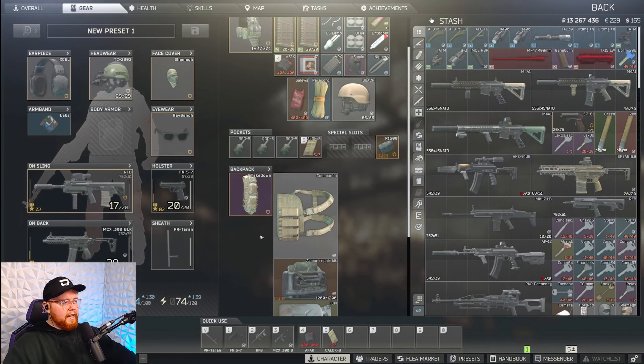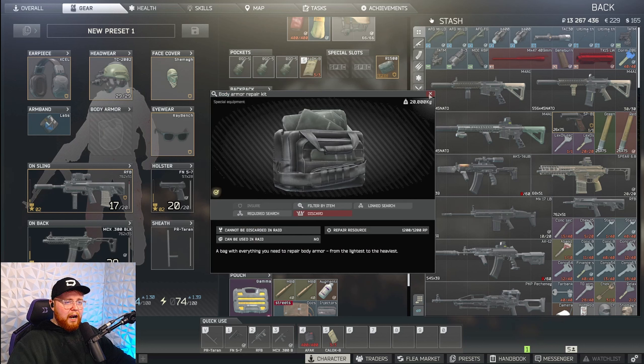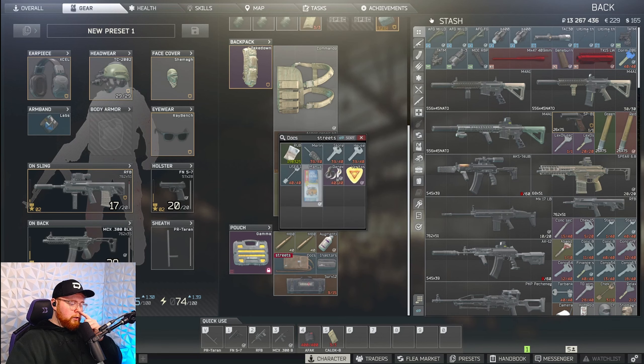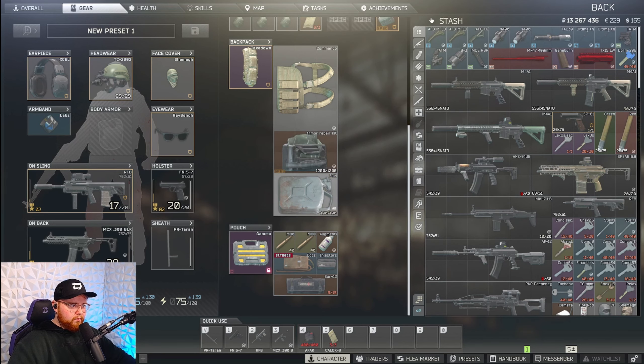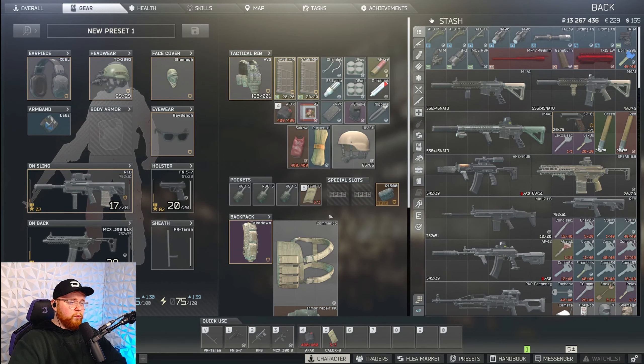As you can see, we got an MCX AR, Tandu, paracord, VPX, some rare loot items and loose items, an armor repair kit, and a fuel. In total I'd say this raid was around 1 million rubles, which is not bad considering the low risk option we take to loot this map.